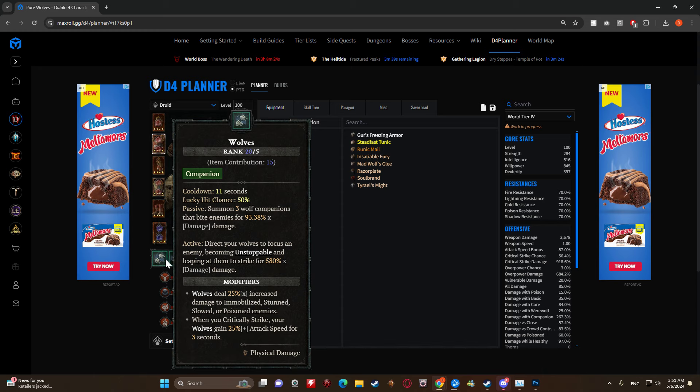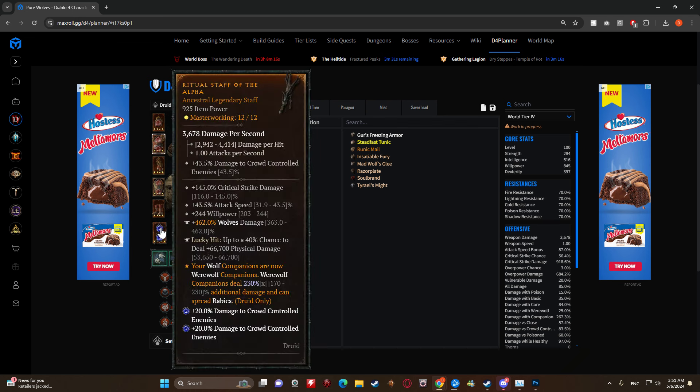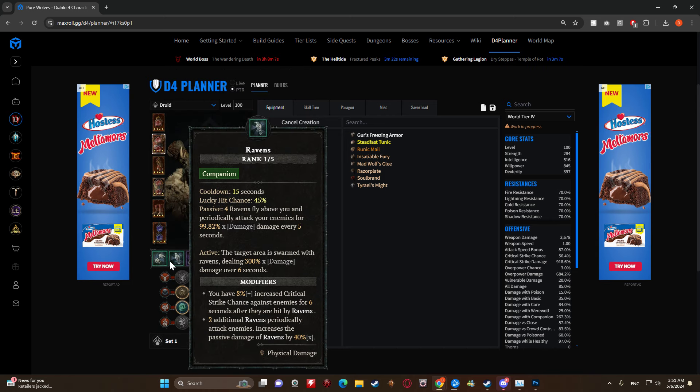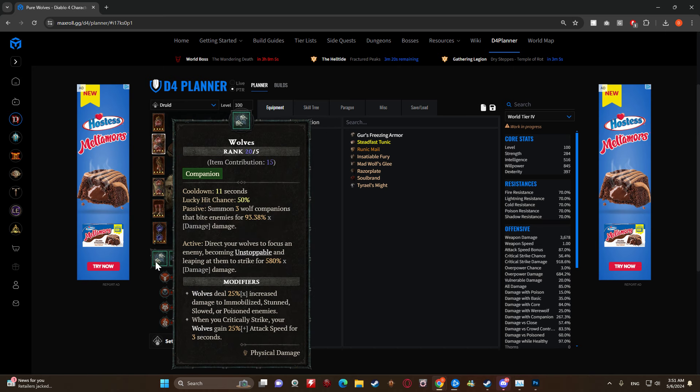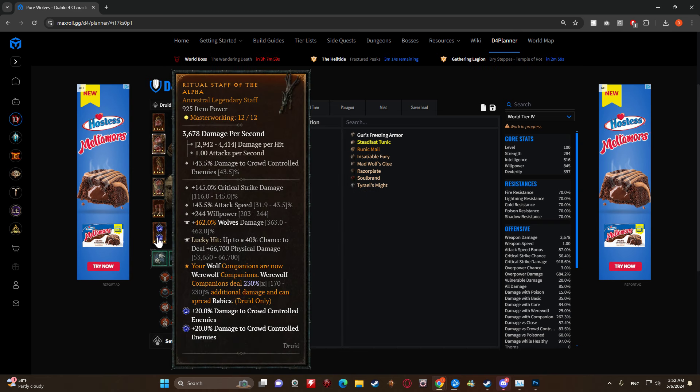Even if wolves still die, the reduced respawn rate makes a big difference - you're not just sitting there wondering what to do. On the weapon we're going critical strike damage, attack speed, willpower, wolves damage, and up to a 40% chance to deal 66,000 physical damage. We have wolves, ravens, and Claw - all with high lucky hit coefficients - so we have so many ways to proc this lucky hit, and that's what we want.